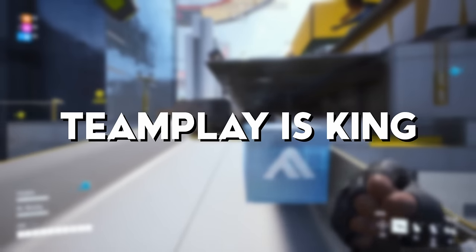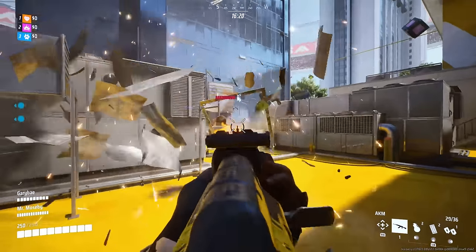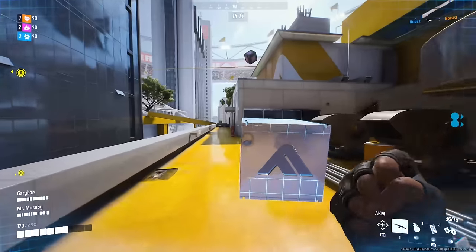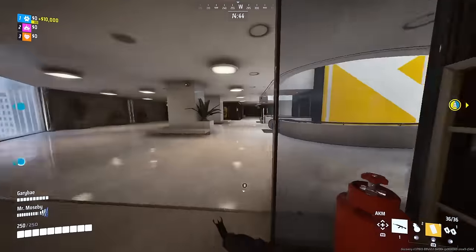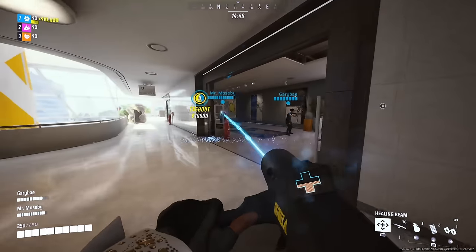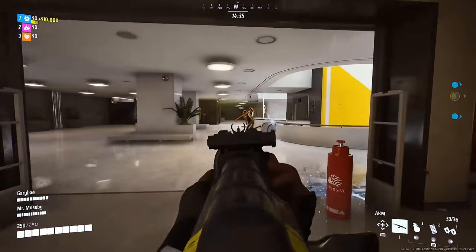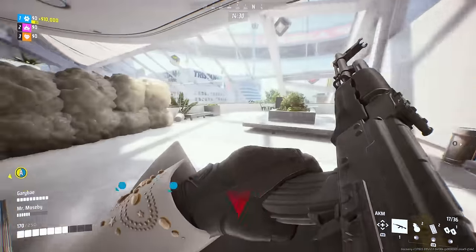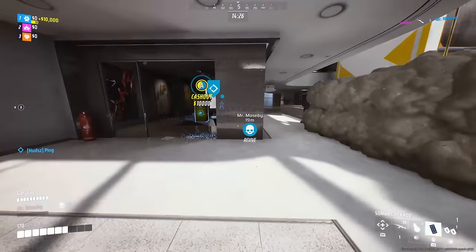Number one: team play is king. Now if you play solo a lot, this still applies to you because even without comms you can work with your team, and it's essential that you do so if you want to win and not just get kills — but spend 50% of the game spectating. Getting separated from your squad is a quick recipe for spending a lot of time looking at the respawn screen, or leaving your squad in a bad situation, which is probably even worse.